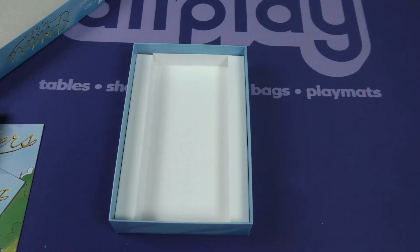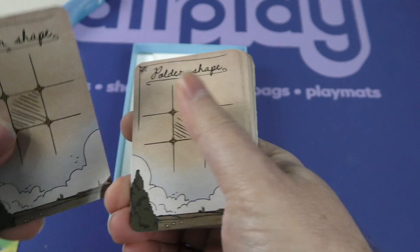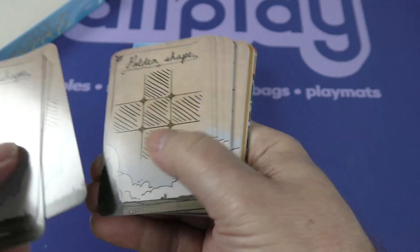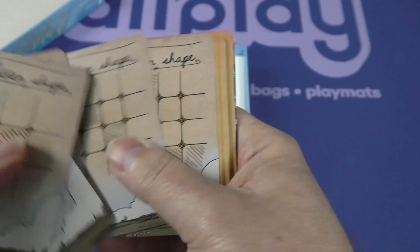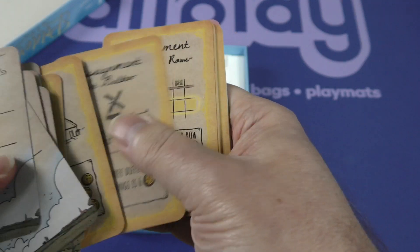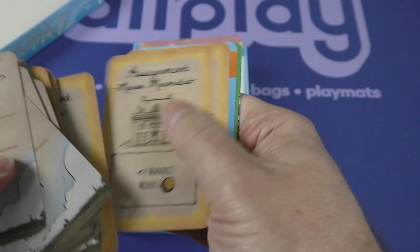Let's take a look at those cards. As in many of these flip and write, or roll and write, or whatever verb and write you want, there's not a whole lot of components. You can save on that, especially when you're doing dry erase, because you don't have to have a bunch of paper. Here's the different Polder shapes that you'll be putting on your own player boards. And here are your assignments: Farm Frenzy, Set Builder, Horizontal Rows, Vertical Columns, Area Control — so different ways of scoring points. And then some promotional cards.